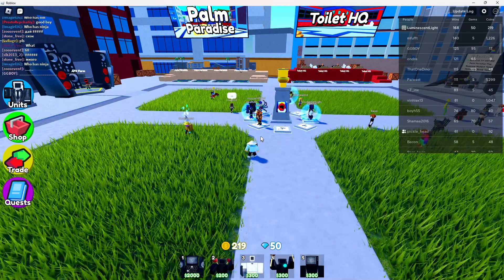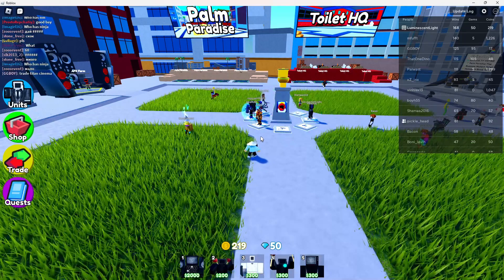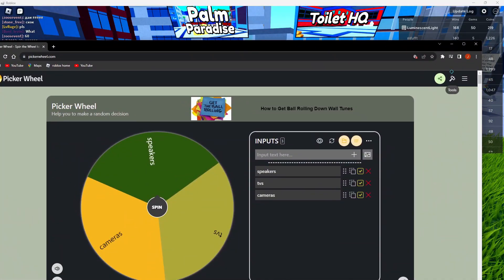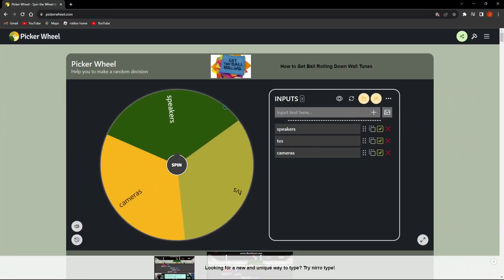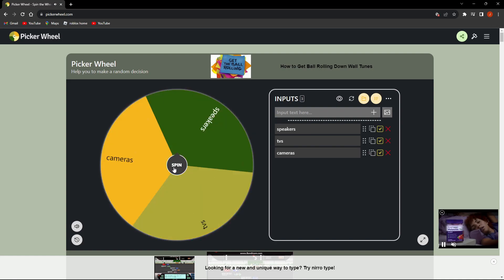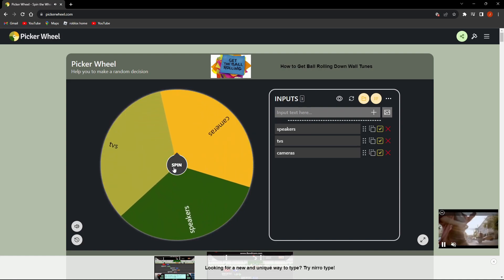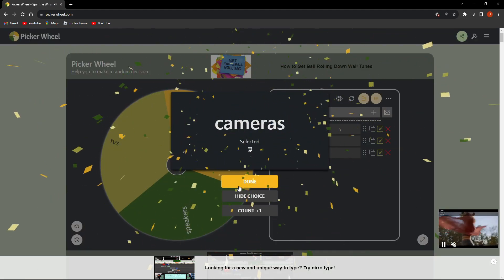Alright boys, so today we are gonna be doing a challenge. As you can see, I have this wheel right here. So we're gonna be either using speakers, TVs, or cameras. Let's just spin and see what we get. I'll try and be Camera HQ with it. See how we do — we got cameras!